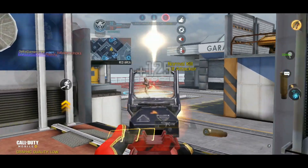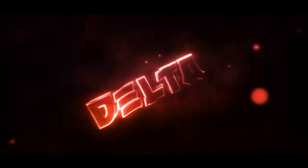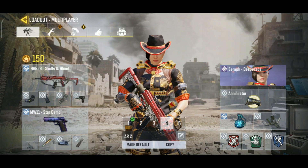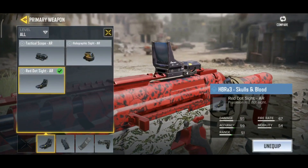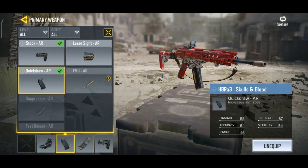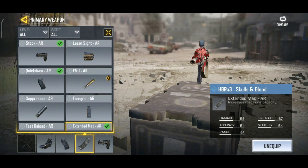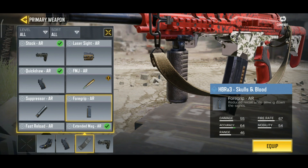Here's my HBR A3 class setup. To start off with the attachments, I like to run the red dot sight. I know a lot of aggressive players use the iron sight, and if you're comfortable with it you should use it — you will get a faster ADS time with the iron sight, but always pick what's more comfortable for you. I use Quick Draw to ADS faster and Stock to move faster while ADS.